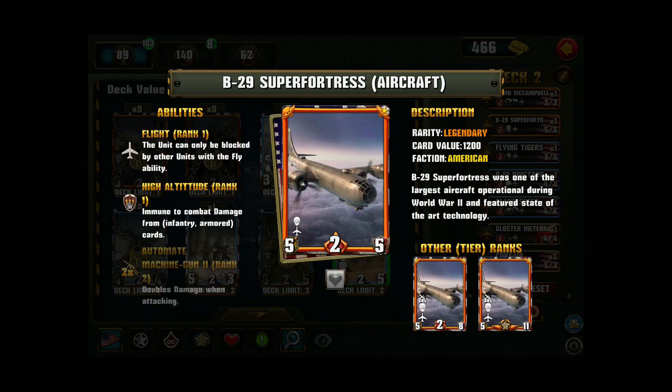The other card, and this one is an absolute killer, is the B-29 Superfortress — again another American legendary. She's a 5-5, 5-8, 5-11. You'd think the attack power isn't that great, but here it comes. First of all, it's an aircraft card so she can only be blocked by other aircraft cards or anti-aircraft units. She's immune to combat damage from infantry and armored — so if she defends and gets attacked by a tank or infantry card, they cannot damage her.